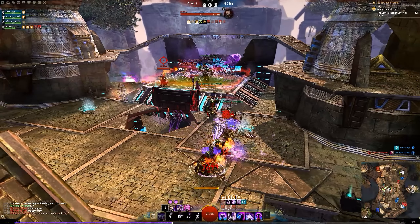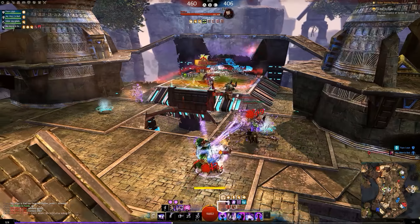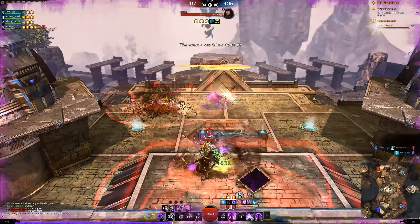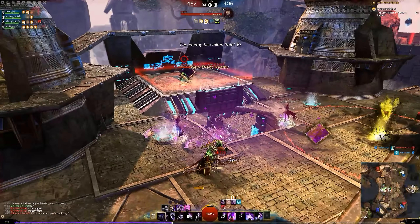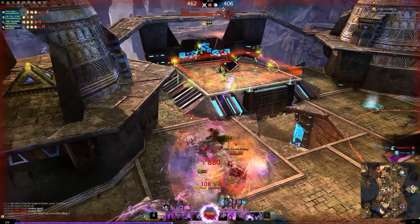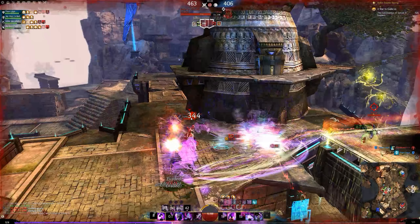Him pushing point C makes the extra time value I get from only going for a decap null, because I may as well have just full-capped that. Not only that, but he's dragging a Necro there as well. The reason he's probably going to point C is because he thinks that's his role - he doesn't know I have a portal. But it's a waste of time. The best thing he could have done is come here with me right away. We could have 2v2'd this, and if it went bad we could have ported out together. Close point is struggling too - my Daredevil has been struggling to hold it.